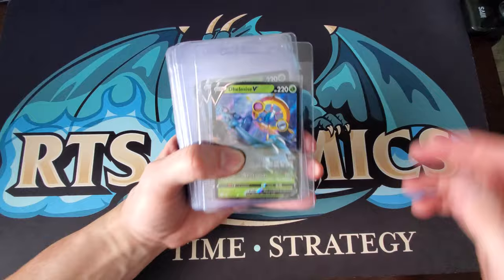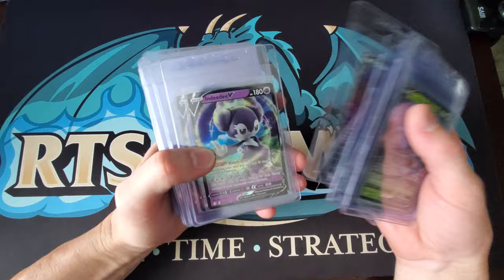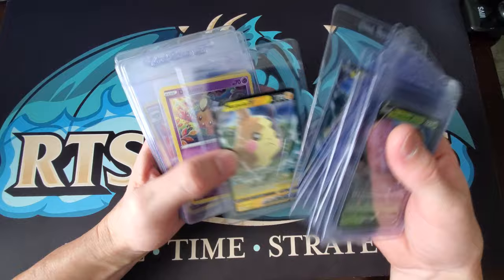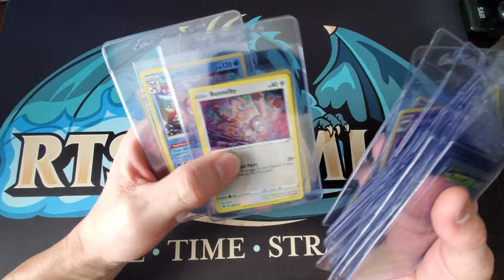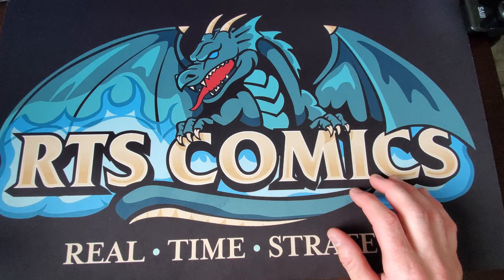We're gonna start off with some of the low hitters first. We got a lot of Shining Fates here — some Delmise V, some Greedent, then the Ditto V's, Crobat, and Dedenne — quite a few of those. Then one of my favorites, Morpeko. Then we got some Black Star promos here: the Gengar Poltergeist, Bunnelby, and Mr. Rime. That's the lower end stuff.